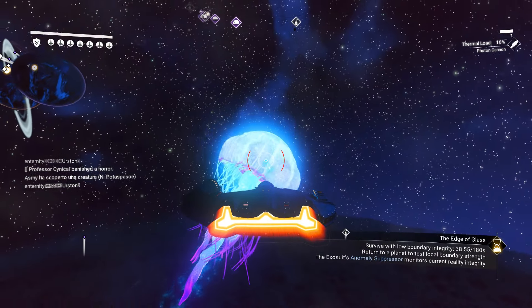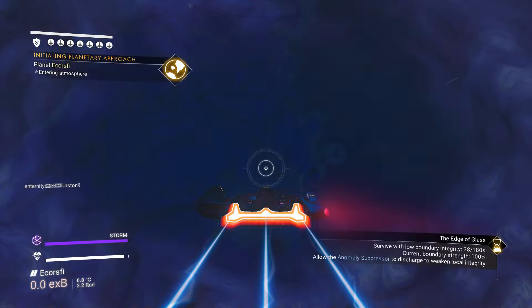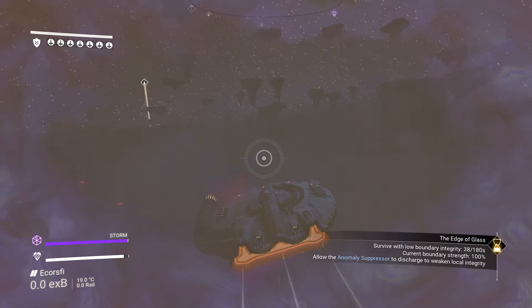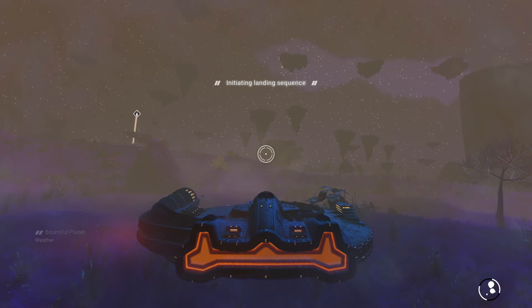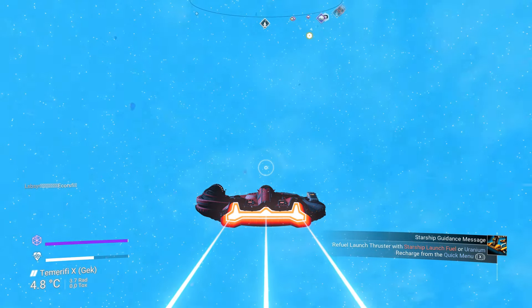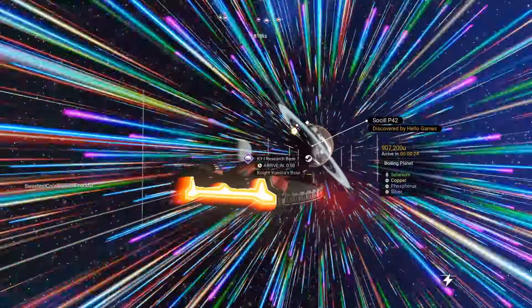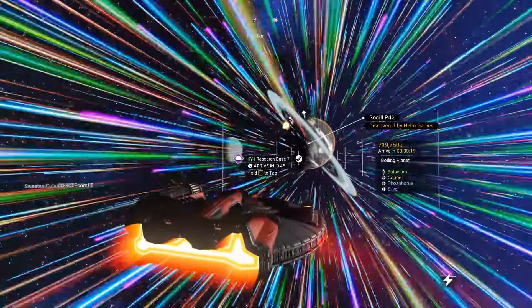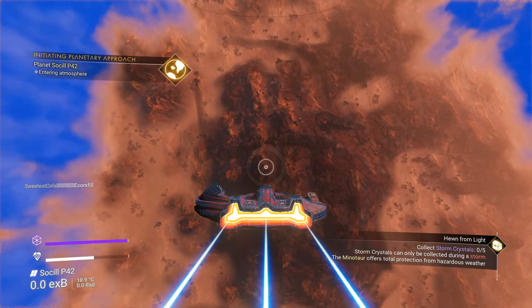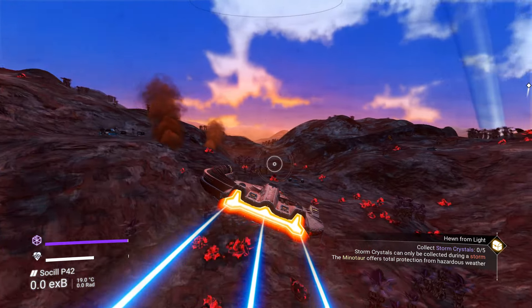I think Hello Games are definitely onto something with this, so I hope that's where they continue. Now, the rewards from the expedition — I feel like we're definitely eating good this time around. The new Millennium Falcon ship, the Falcon Mini — I've seen it called a lot of things online — but that ship is definitely my all-time favorite ship that has ever come out of an expedition. Other ships have looked good, but for me this one is so much better than the rest. I love the way it looks, the way it flies, and the three trails coming off the back.